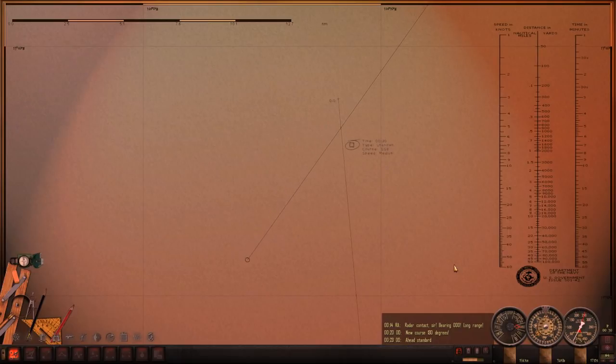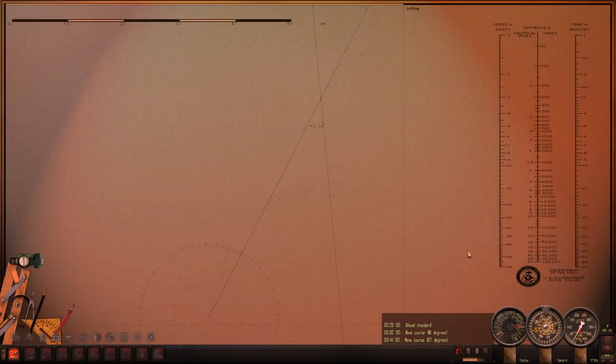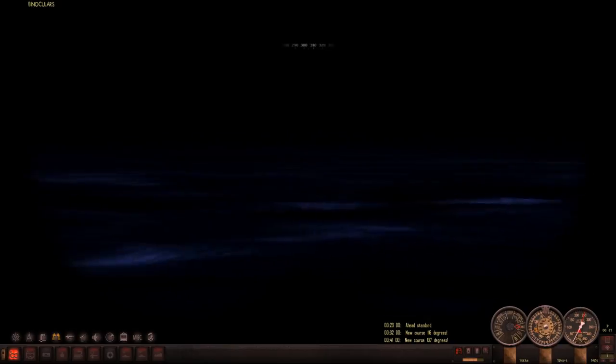I have my doubts that this is a warship due to the lack of zigzag movements. He's kind of just sailing in a straight line, so probably is not smart — at least I would not recommend that. He's at about 290. Let's see if we can spy him.